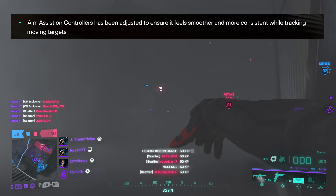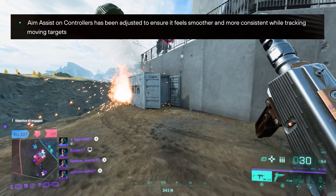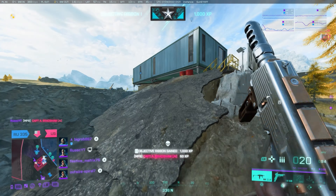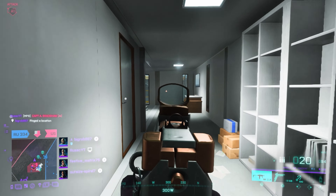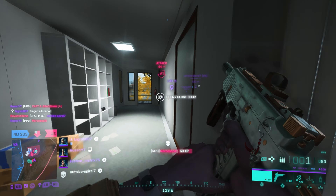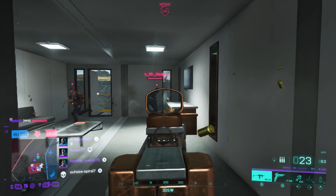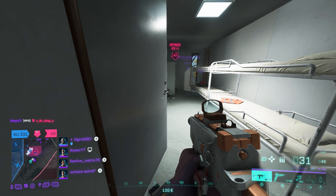Aim assist on controllers has been adjusted to ensure it feels smoother and more consistent while tracking moving targets. Further into the patch notes, it states that they have fixed an issue with aim assist that prevented auto tracking from working as intended for moving targets. So will aim assist be completely fixed? No, I don't really think so. It has simply been tweaked so it will be better, but I'm sure there are more than just tracking issues with aim assist, especially on console. But maybe it will be fixed enough to not really be noticeable, and in that case, yeah, it's fixed.